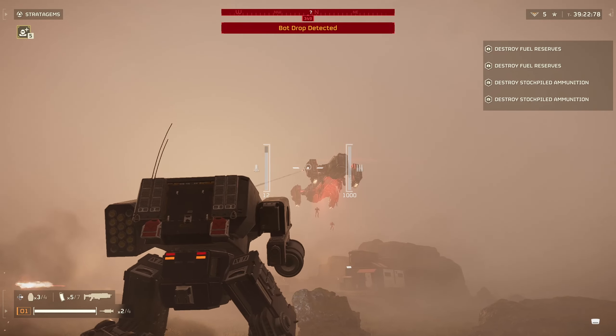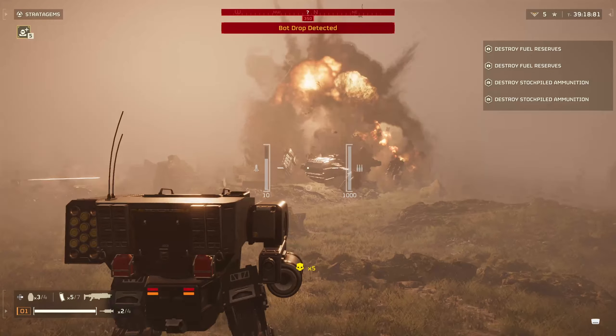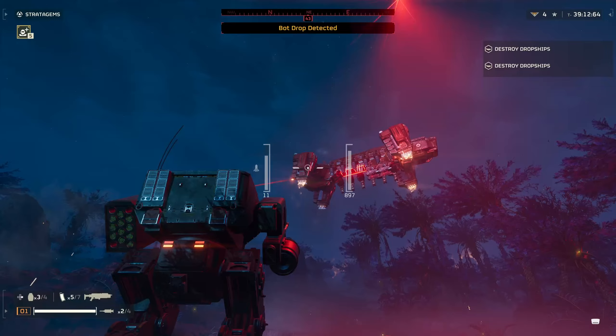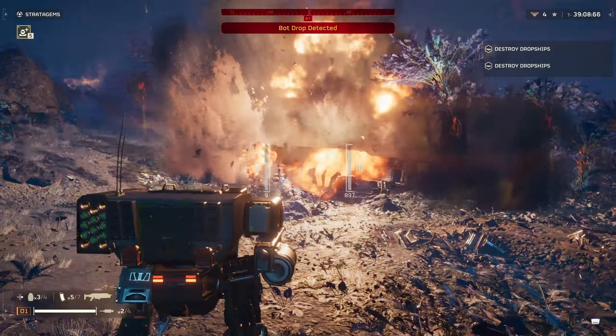When it comes to dropships, the mech is extremely good at taking them down — it takes two rockets to one of the engines and it's down. Here I missed one rocket but the other two land and it goes down super quick. This is actually a good use of the rockets. In another example, I miss the second rocket, but the first and third connect and it still goes down super quick.